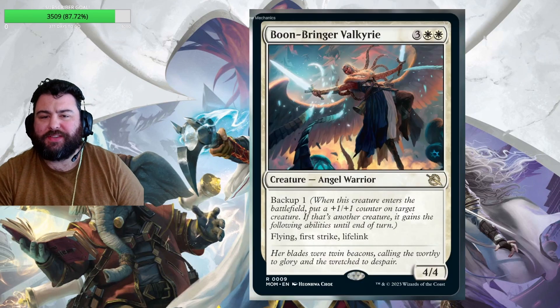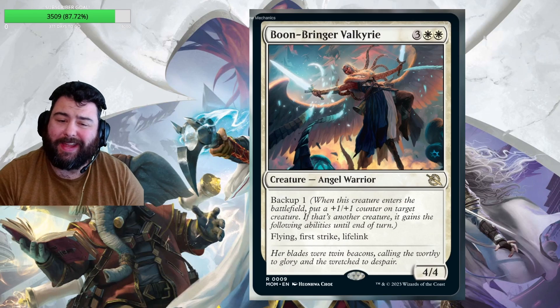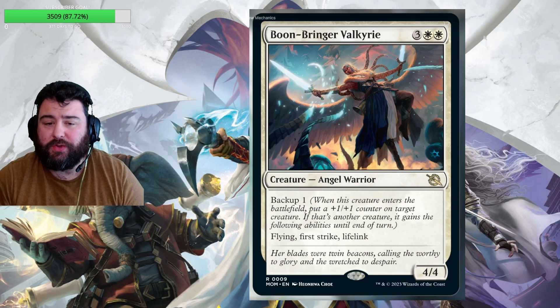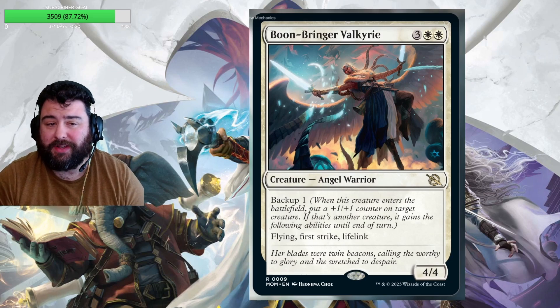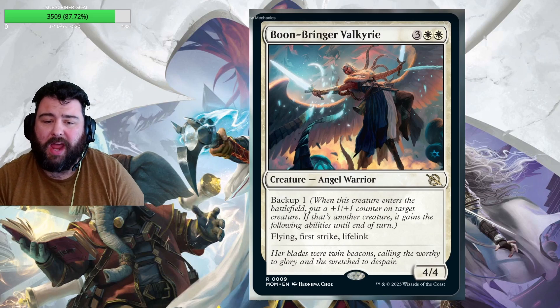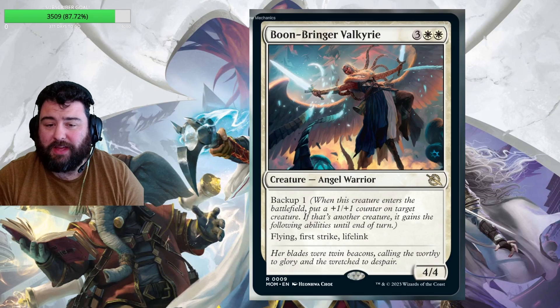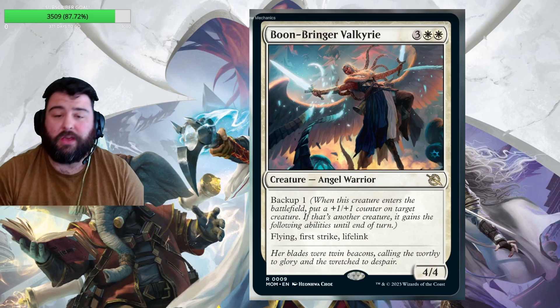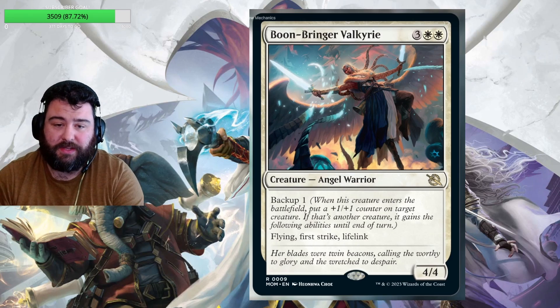Next up we have what I guess is the white version of the backup five-mana rare. It's five mana for a 4/4 with flying, first strike, and lifelink. When it comes in, you put a +1/+1 counter on another creature and give it flying, first strike, and lifelink, so it's probably going to get through and deal damage and gain you some life versus aggro. And it's still a 4/4 for five with flying, first strike, and lifelink — lots of value on this card. I'd be surprised if this didn't see play.